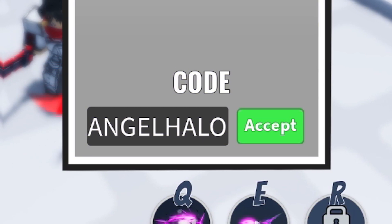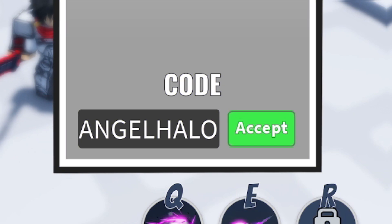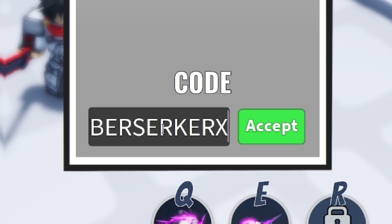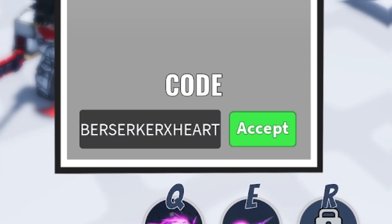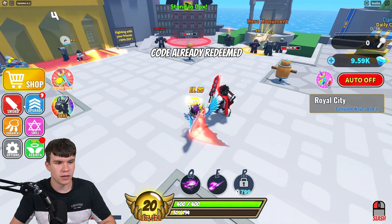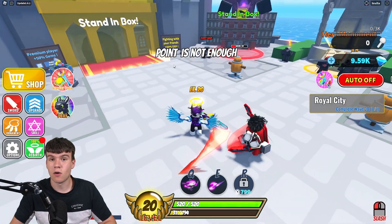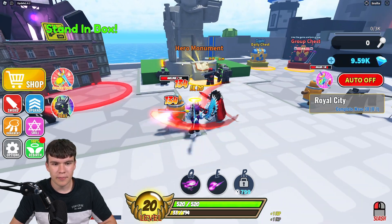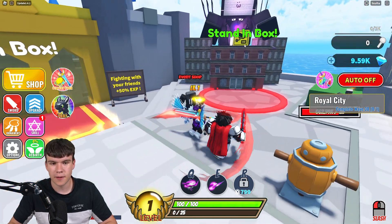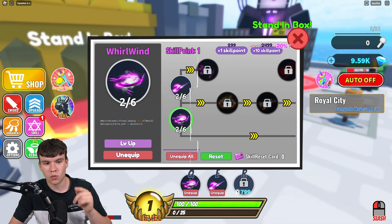Now go ahead and redeem this one — which should be the code BerserkerXHeart. There it is — that is our final one for today. Clicking on accept, though as you can see at the top, I've already redeemed that code. And yeah, that's going to be it for this video. Whenever this game updates or releases new working codes, I'll be making new videos showing you guys all of them — so stay tuned for that. I hope you all enjoyed this video. If you did, make sure to like and subscribe to show some support. Peace out.